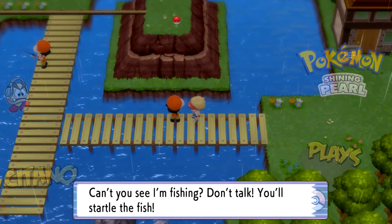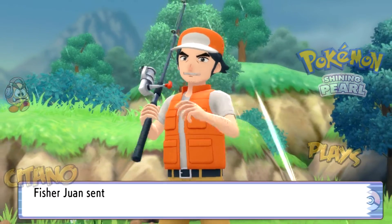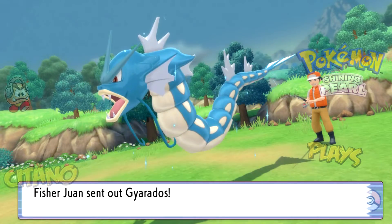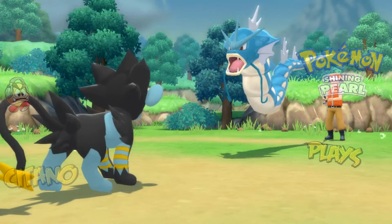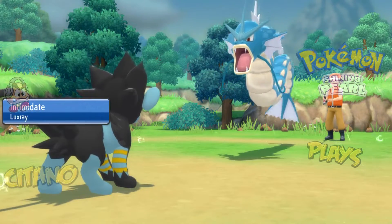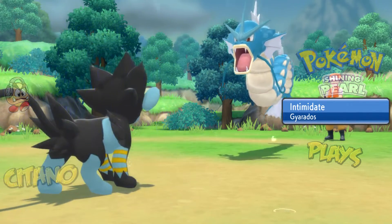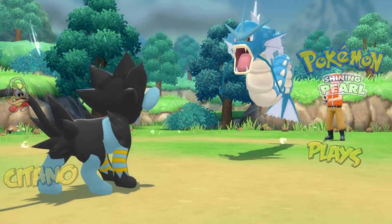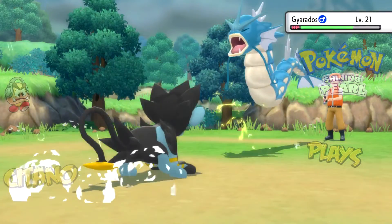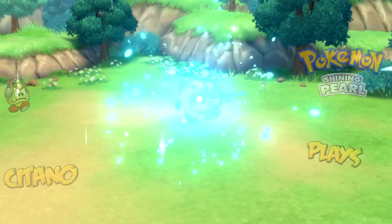"Can't you see I'm fishing? Don't talk! You'll startle the fish." And why does he want to battle me then? If he wants to fish, why spend his time fighting me? This guy makes no sense. Or maybe he's pissed at me because I startled him and now wants payback. Except he's using a Gyarados — and even though it is powerful, when you have a 4x weakness to electric you're kind of asking to be shocked. Here's some shock value for you — and that's going to make the Gyarados go down very, very quickly.